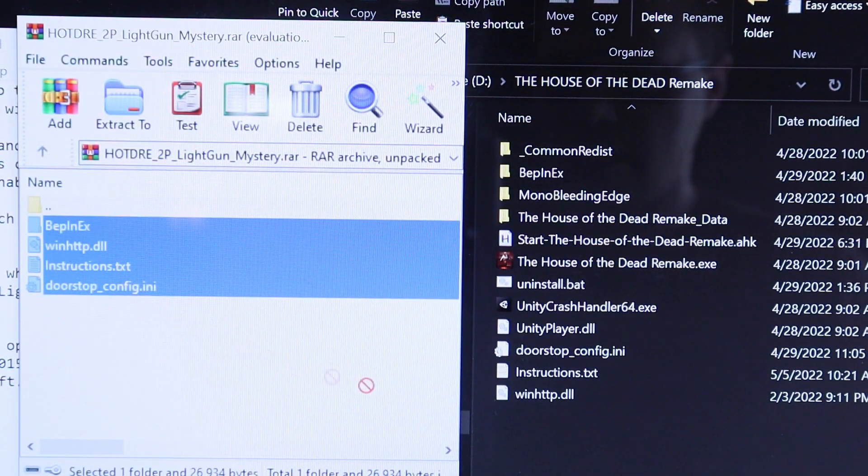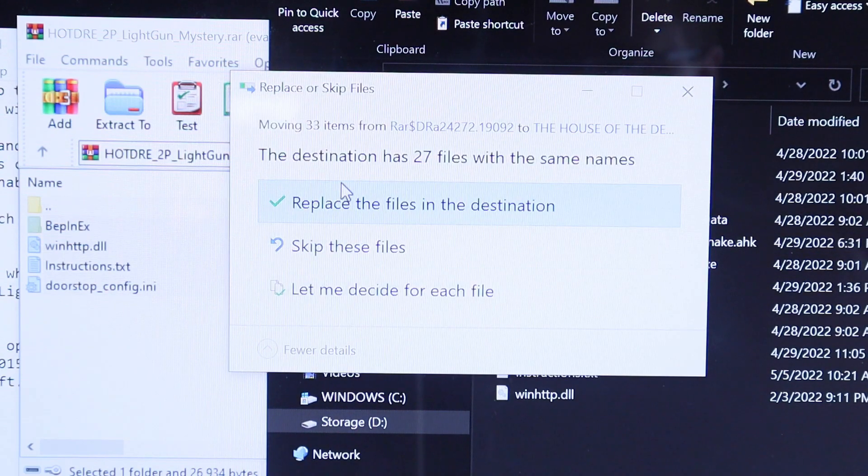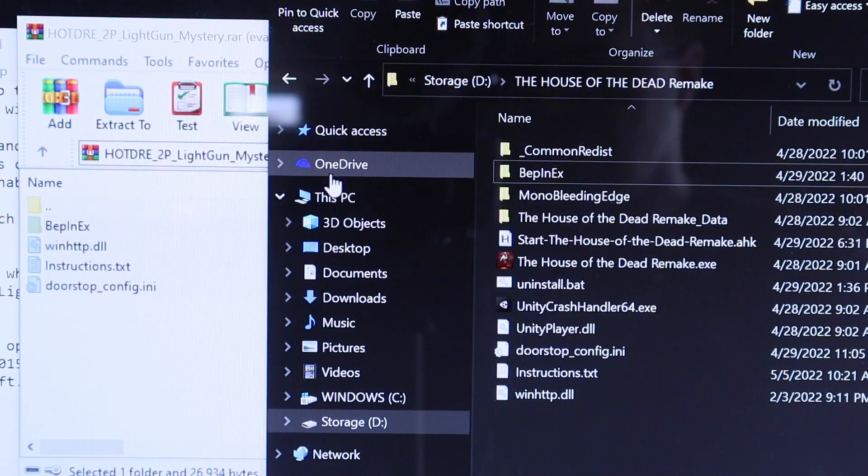When you get this patch, all you have to do is open the RAR file and extract the files into your House of the Dead root folder. This works whether you had the original patch or not.